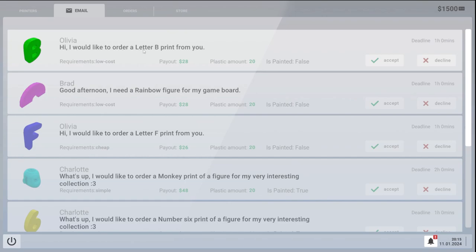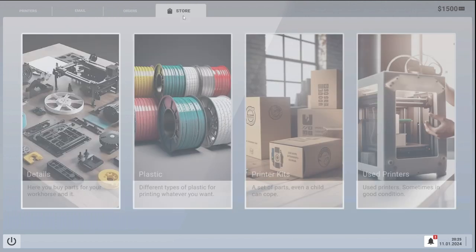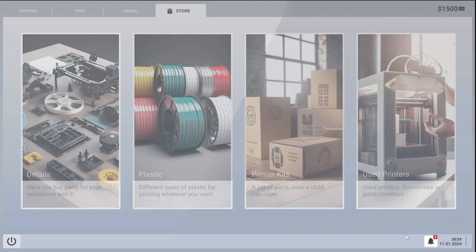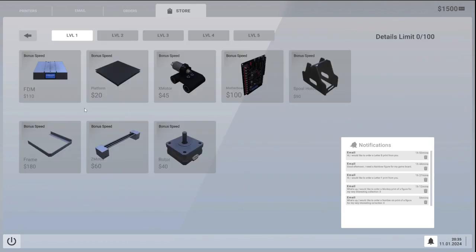Emails — someone would like to order a letter B print. Obviously we can't accept any of these because we need to actually build the device first. So we have to go to the store and order the bits. But what I found is it doesn't actually tell you what you have to order — you just have to kind of guess what you need, which is a little bit weird.